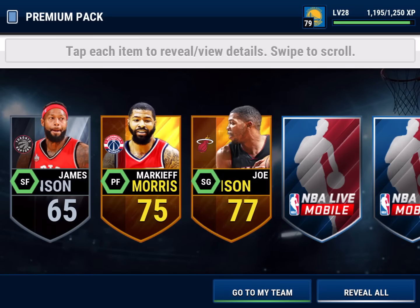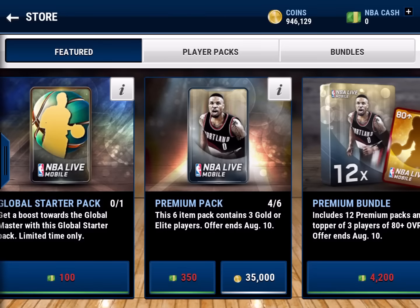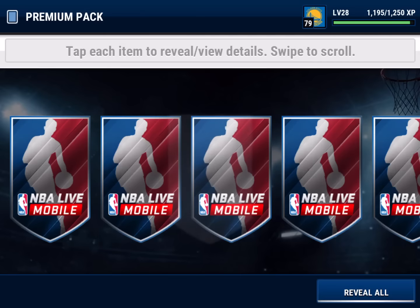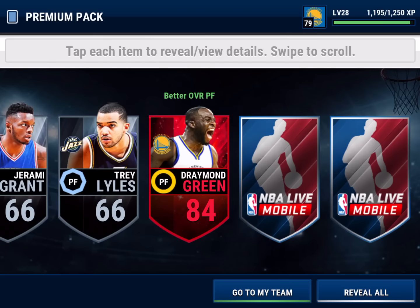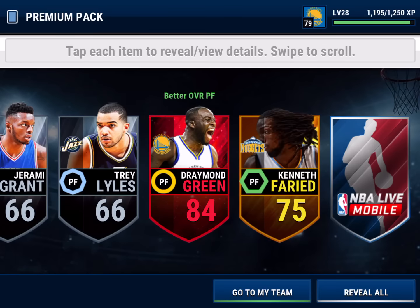Here we go on to the fifth pack, and oh — we get a global player, but he's a global silver. And 84 Draymond Green, yes! So we should get an elite pull. Sadly he's not a crazy elite, he's not worth too much, but I'm happy with that — an elite's an elite.